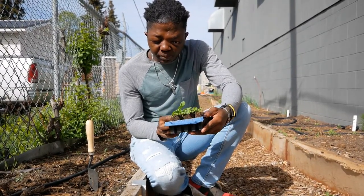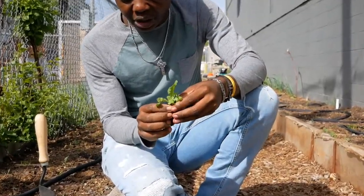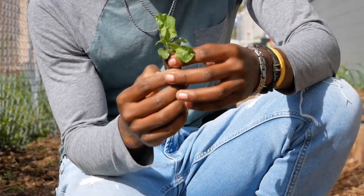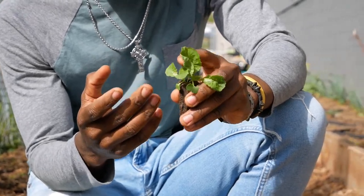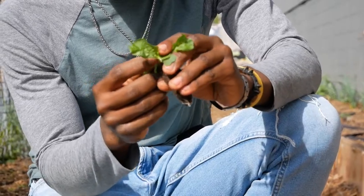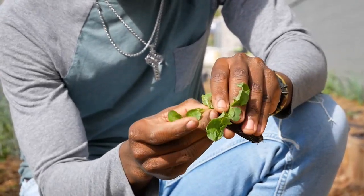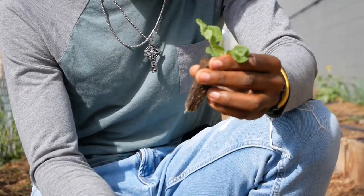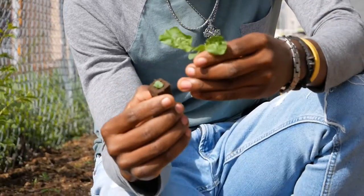Two key points: you want to make sure that your plant has a true leaf and a root. When you have more than one plant, you want to make sure you take the smallest one out like this and leave the biggest one there.